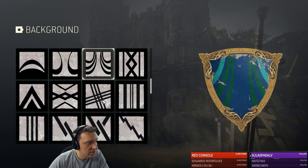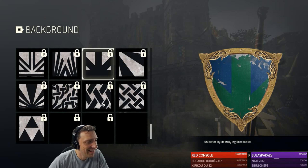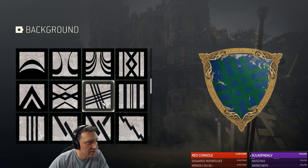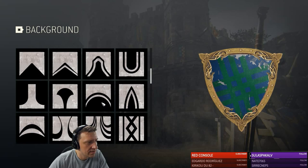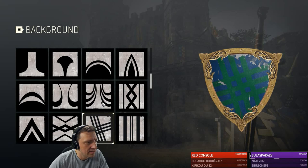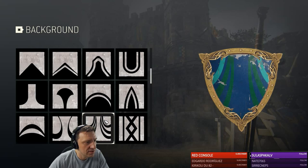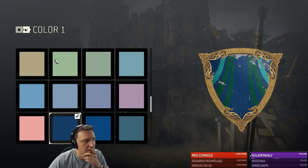So I want those upwards pointing lines. Yeah, those are locked. So let's see — where is it? I think it's those. Yeah it was those. Okay. Back. That's the background.